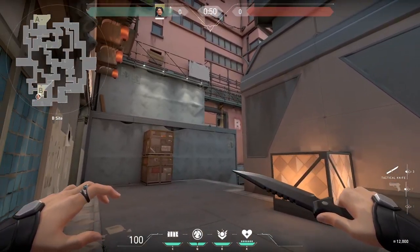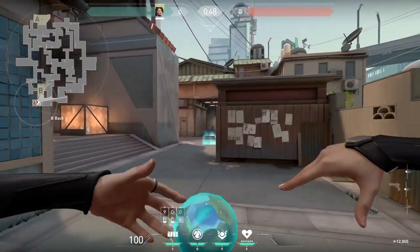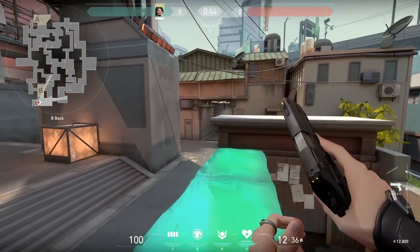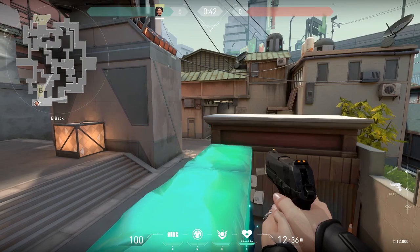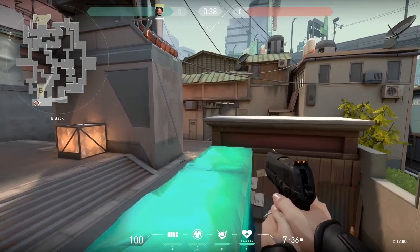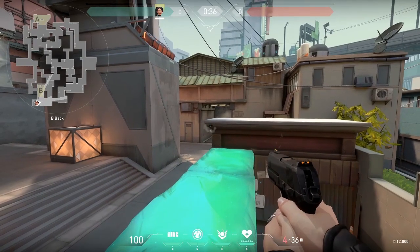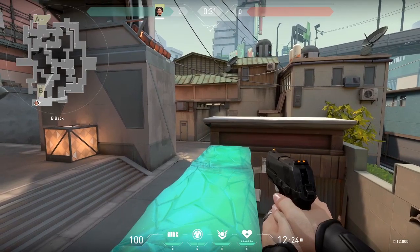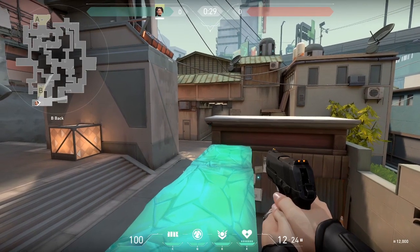The first angle requires your teammate to be up by heaven on the B site. All you have to do is align the ice wall just a little bit to the left of that wall, and you can peek an amazing angle. You can wall through that little ledge right there to get some really nasty angles. Here's a clip from a game where I use this angle.